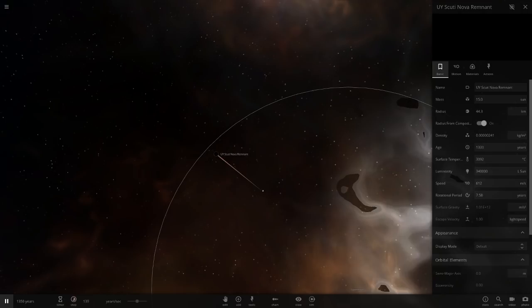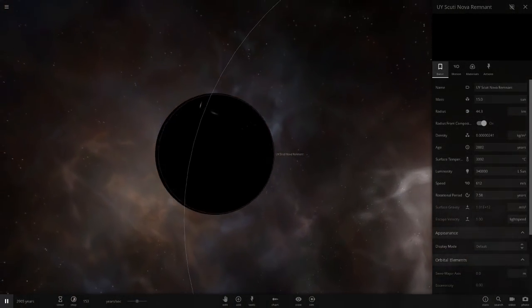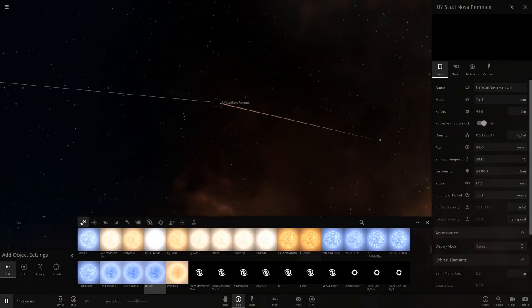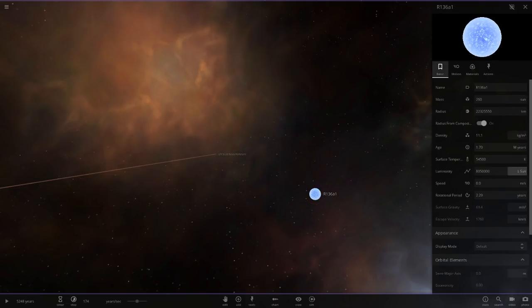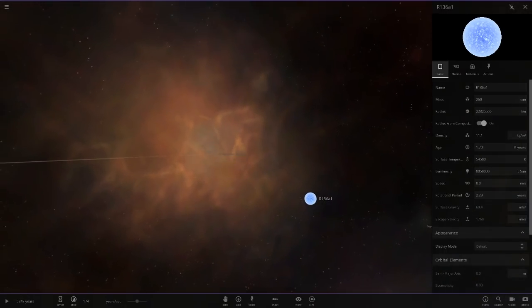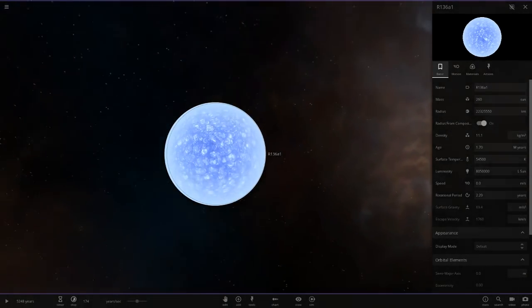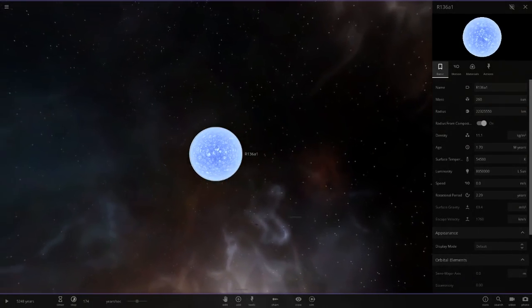Now we just have a black hole where UY Scuti was in the middle, and all those stars are dead. Hopefully you guys enjoyed this short different kind of video - I don't really do many videos on creating custom objects. Please someone tell me how much luminosity the pistol star has and if R136A1's luminosity is correct - the game says 8 million 50 thousand. If you've got any ideas of what to do with these four super bright stars leave a comment below. Make sure you all have a good day and I'll see you in the next video, goodbye.